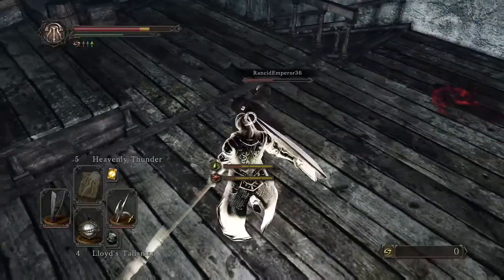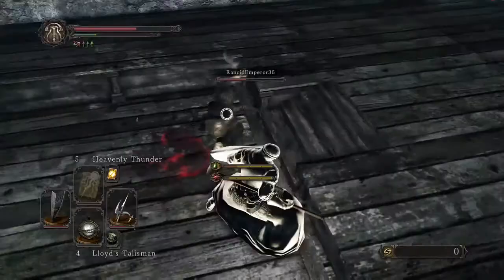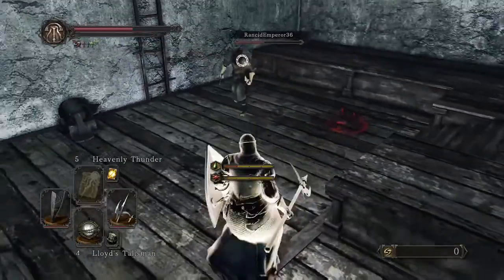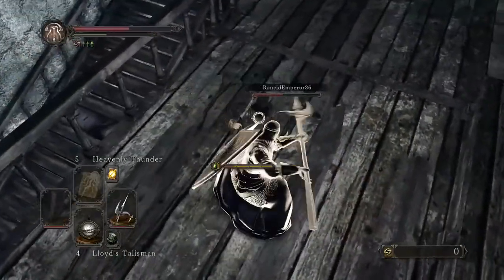This guy starts things off with a backstab using his daggers — or a bandit knife. He thinks he's funny dual wielding that stuff. Now as he comes in here swinging away — boom, right there — caught him with a parry, and that spells the end for him right there. Great fight.